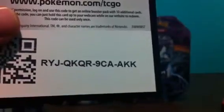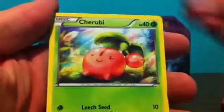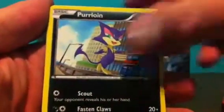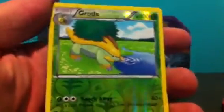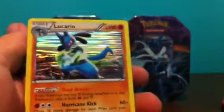Starting off, I'm going to have a Plasma pack code for you guys — don't forget to put in the comments that you have it so everyone doesn't keep trying. Our first pack we have Durant, Sweloon, Solrock, Joltby, Clink, Riolu, Lotad, Perloin, a Grotto Reverse, and a Lucario Hollow. Nice — always good to get a Hollow.